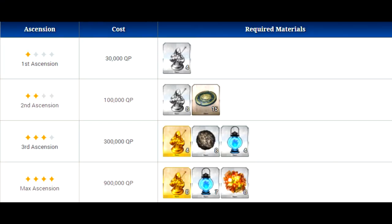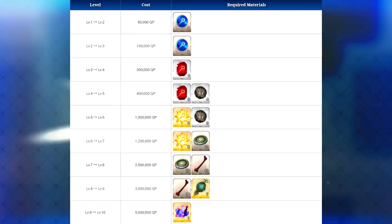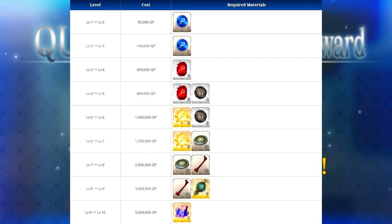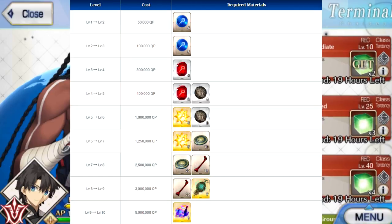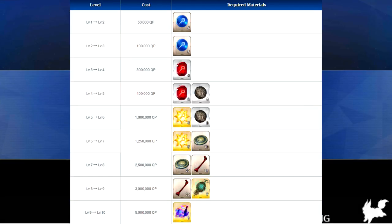If you decide to max his skills out from level 1 to 10, you will need 12 gems of caster, 12 magic gems of caster, 12 secret gems of caster, 12 seeds of Yggdrasil, 30 proof of heroes, 48 evil bones, seven spirit roots, and one crystallized lore, as well as 13,600,000 QP.